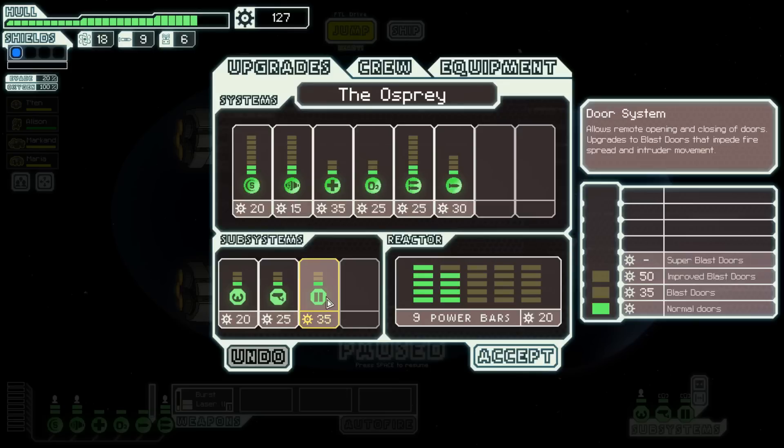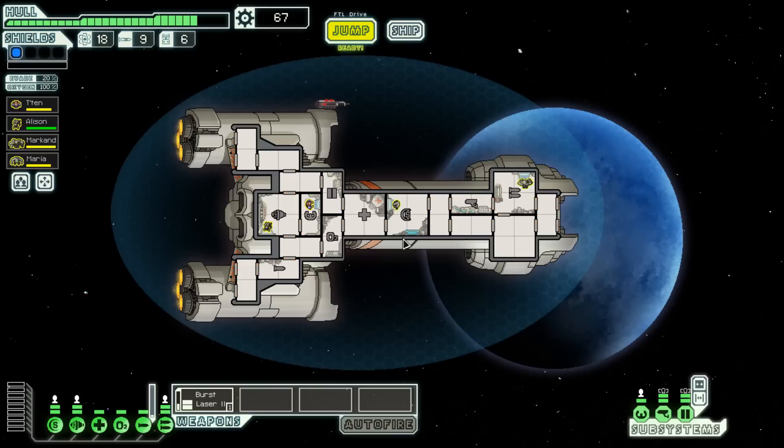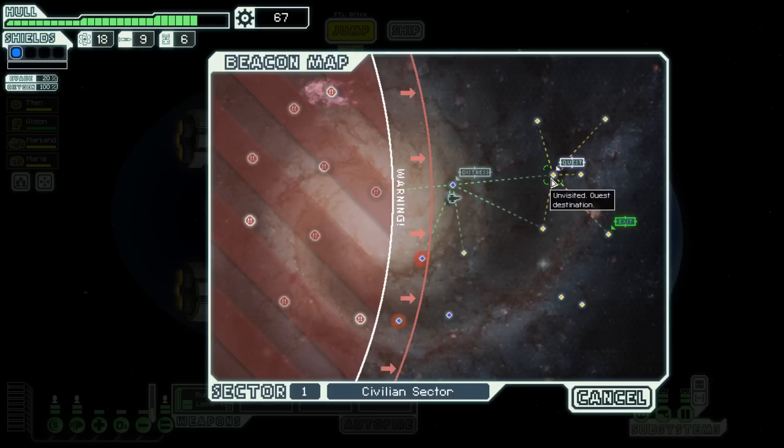Now we have some spare scrap, so I'm going to upgrade my doors and my sensors. That changes the doors from regular doors to blast doors — the enemy has to fight through them if they board you; they can't just walk through. The increased sensors will give you better information on enemy ships.